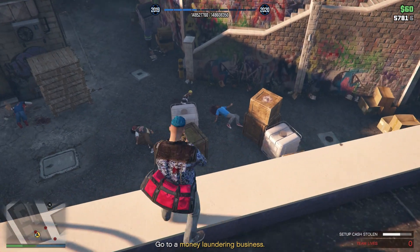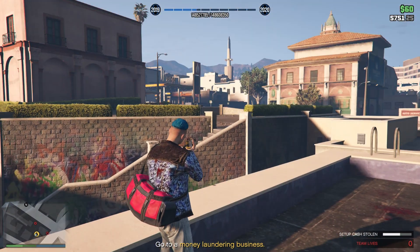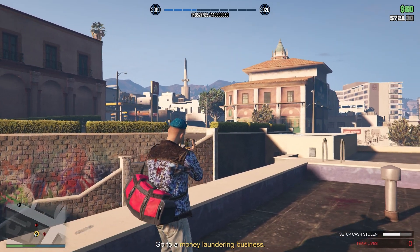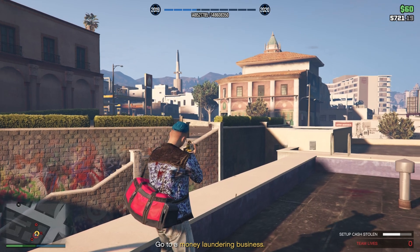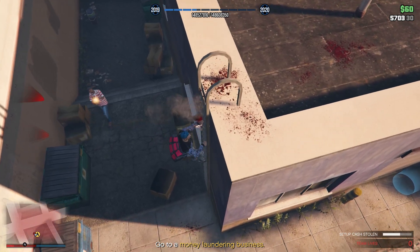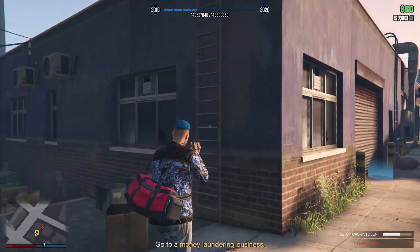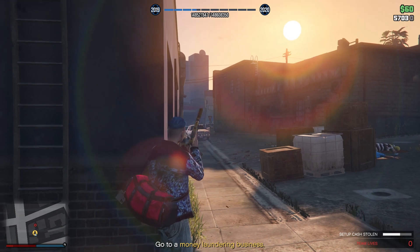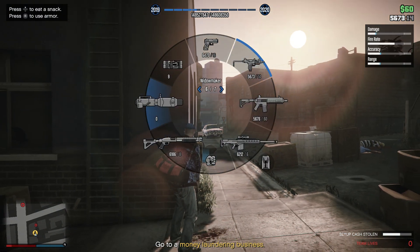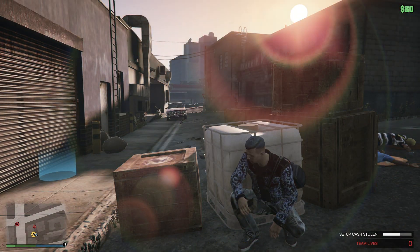You get a bird's eye view, apart from one annoying guard up top. Just take these guards out quick — it's literally an in-and-out job. Come back down the ladder. There's another guard around the back; I killed him because if I'd left he'd have shot me in the back. Sticky bomb his car and get into cover.